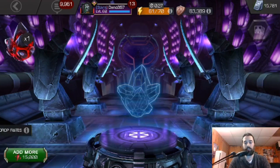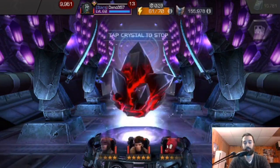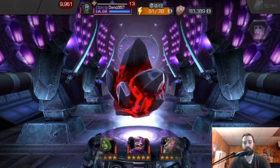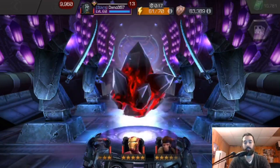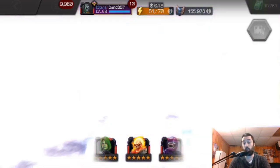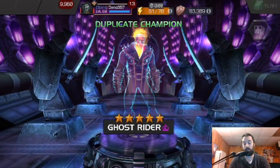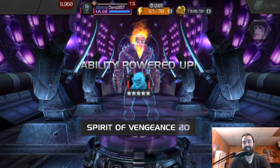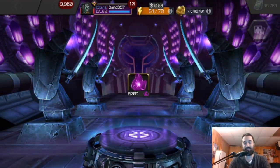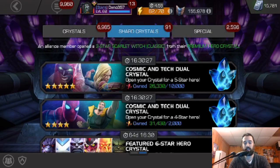Now we're going to go five star featured — this is the new one. Cosmic Ghost Rider, Spider-Ham, and Apocalypse — that's who I'm looking for. And that is regular Ghost Rider. So close. Amazing that I've only duped him once all these years. And then you've got some more six star shards there.